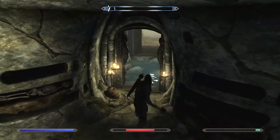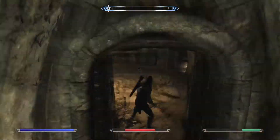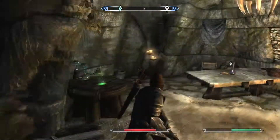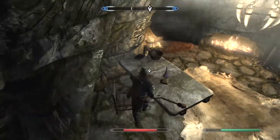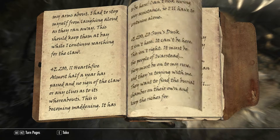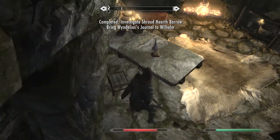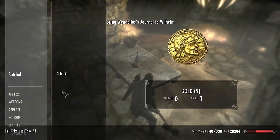I looked around thinking maybe the crystal was laying on the ground somewhere, then ran into the main back room and picked up that little book, which is the main point of why you're here. After that, all you do is port back to town and pretty much finish the mission. I tried looking around to find the three-pronged crystal but just didn't see it.